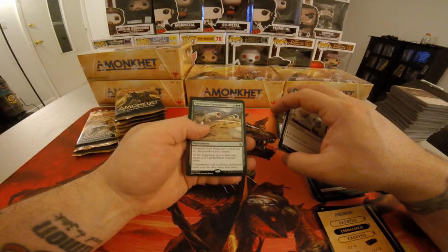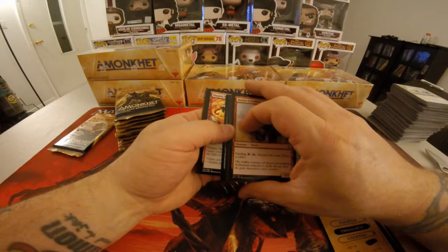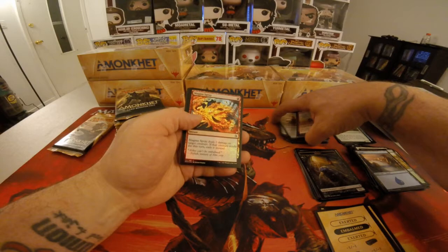Sand Worm Convergence. Pyramid of the Pantheon. And we have a Foil Magma Spray. Full Art Island.